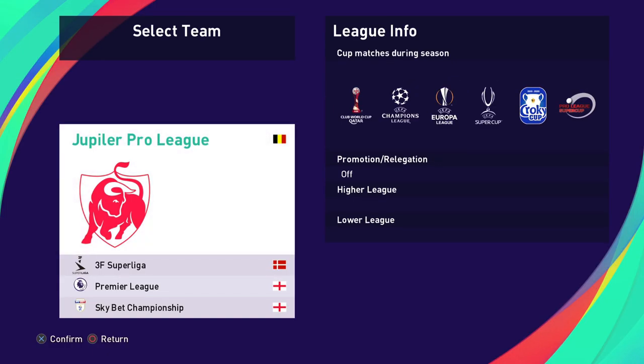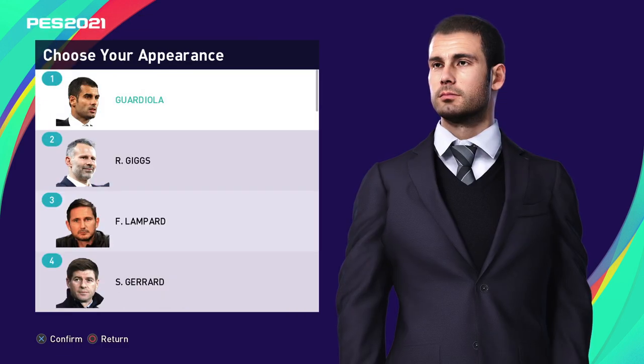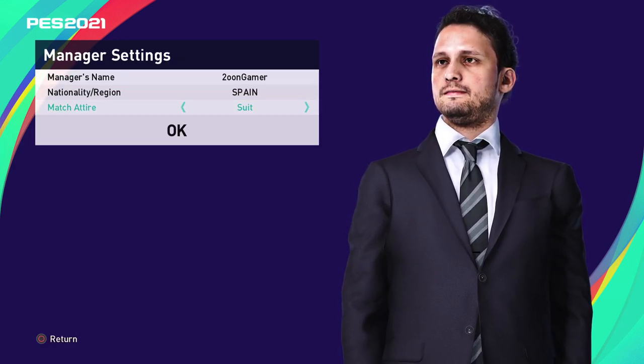This is where you get to choose your team. In this version of PES 2021 I have a patch so it may look slightly different. I'm going to choose my hometown club of Newcastle United. You can choose the appearance of your manager — it doesn't really make any difference. You can change your player's name, where they come from, and what they look like.